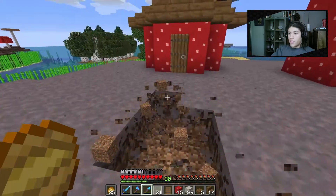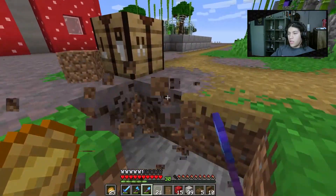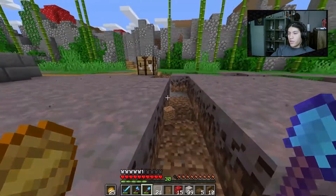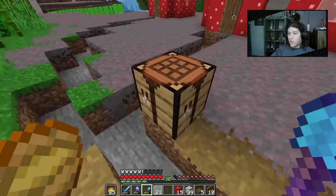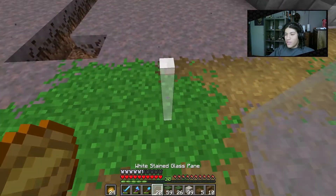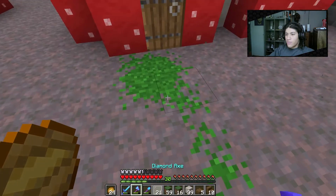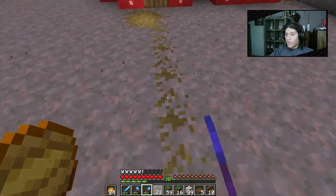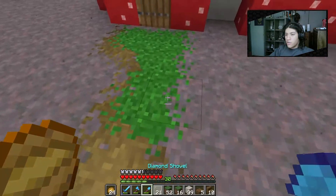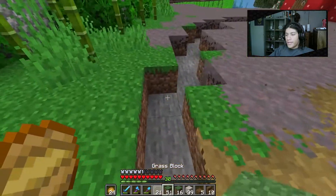There we go — first two houses done. I'll add some spruce doors. Now let me dig out a little path leading to the houses — smaller paths since these are for villagers. I found some grass blocks in our chest already. The path looks a bit too wide, so I'll make it narrower.